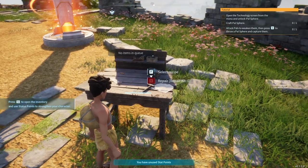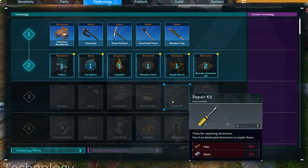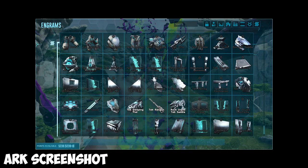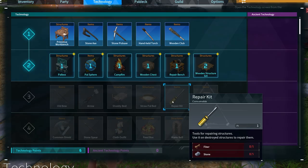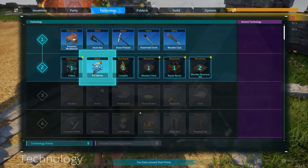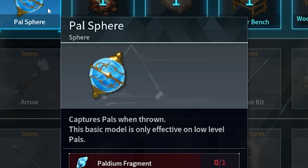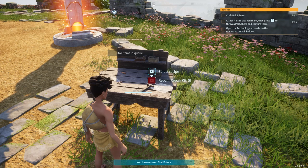Open the technology screen and unlock the pal sphere — what the heck is that? So now I may be wrong, but this menu looks a lot like ARK — it looks just like the engram system in ARK. Anyways, we're not gonna mind that. Powell sphere... okay, definitely gonna unlock that. Oh, that's used to capture pals when thrown. We've definitely seen that somewhere before.